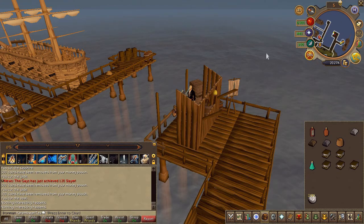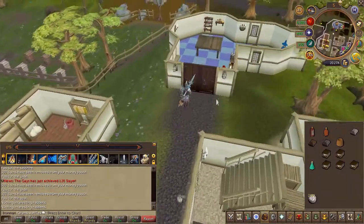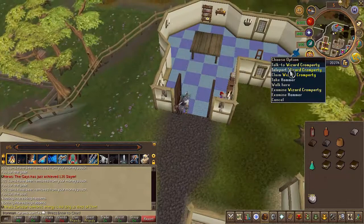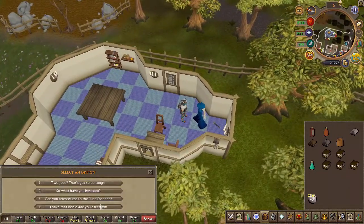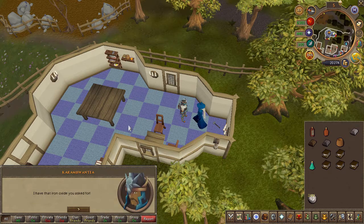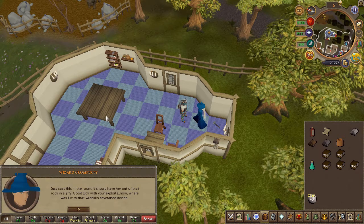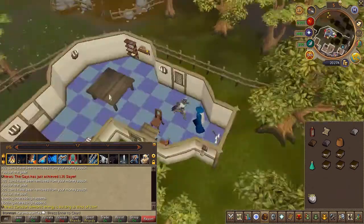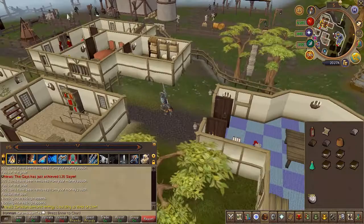Now with the Iron Oxide, head back to Wizard Crumpety and choose the fourth chat option. You will receive an animated rock scroll. Head back into the cave just north of the Manor Farm teleport.